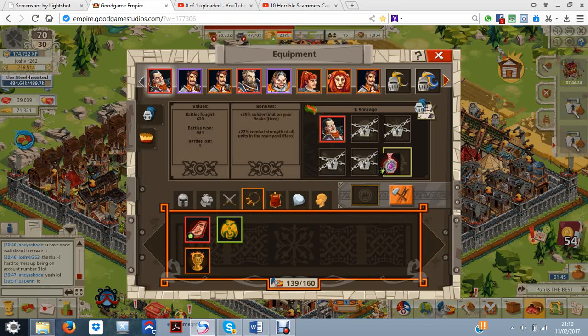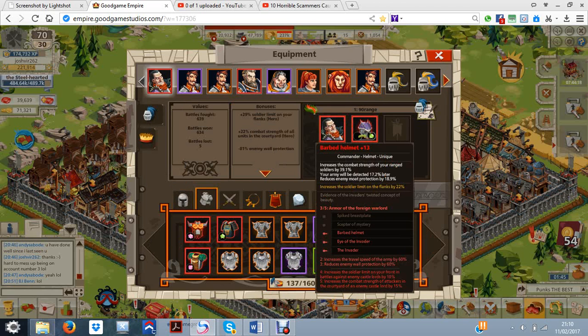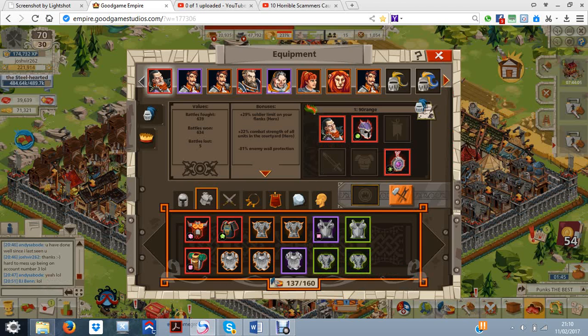I only have three pieces, so I'm going to put these together. The stats for this helmet at level 13 is 39 ranged, 17% late detect, and minus 90% moat. And this one at level 10 is 33 melee, 21% war, 13% glory. Now the glory is useless, but as you can see, these three pieces together do minus 81 war, 60 speed, 40 ranged, and 33 melee.